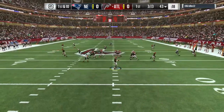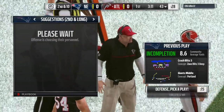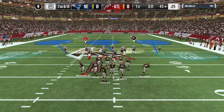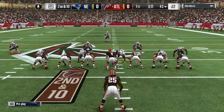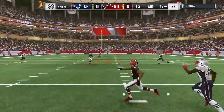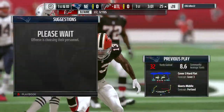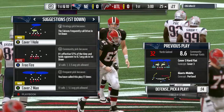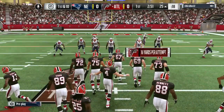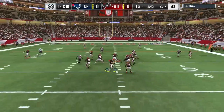They'll come out throwing here to start the drive. God dang it — I almost thought that could be picked. The intended receiver drops it, bringing up second down. A gain of 32 that time — that play will end up on the highlights. But what you won't see is the offensive line that bought the extra time, allowing for the big completion downfield. Those guys made that play possible.